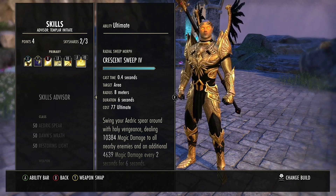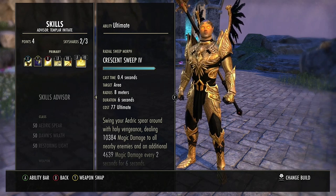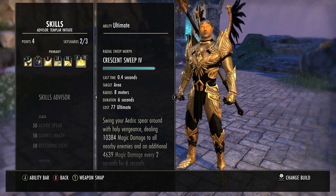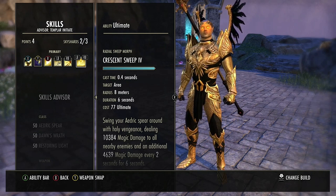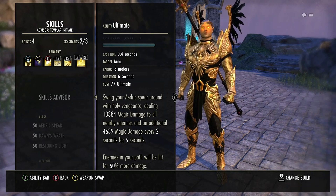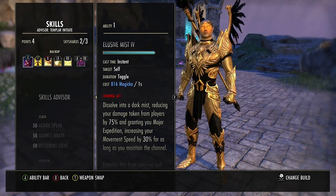You could alternatively use Dawnbreaker — it's physical damage but with hybridization it scales off your higher stats. However it's clunky, way more expensive, and easily dodgeable, whereas Crescent Sweep even if someone rolls away still puts out DoT damage from your character, so you'd still hit them. I find it a far better alternative than Dawnbreaker.